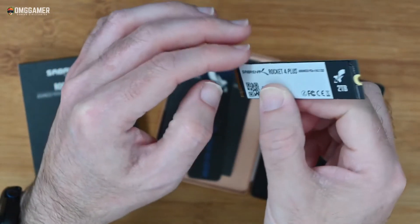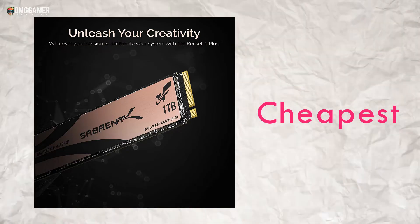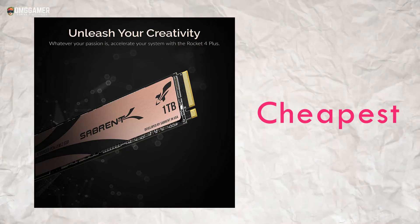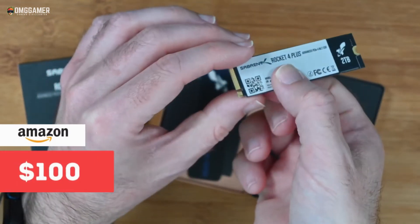The Sabrent SSD also comes with decent endurance numbers: 1.2 million hours MTBF and up to 3,600 TBW. A custom heatsink is also available for those who need maximum performance and don't want heat slowing the drive down. This is the cheapest NVMe M.2 SSD available and will cost around $100 for the one-terabyte variant.